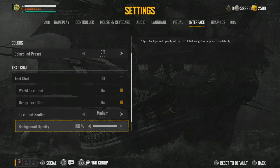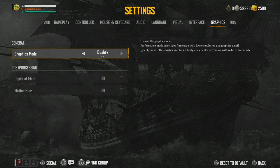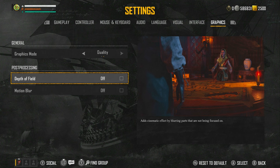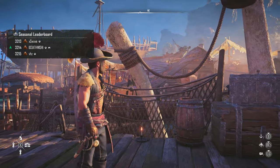Colour blind settings are off, text chat on, medium size, 100%, mature language filter off. Graphic modes I have on quality. If your Xbox isn't running quality mode and it's running performance because quality seems difficult, you probably need to clean your Xbox. I had this issue where mine sounded like a jet plane — there are two screws on the back, take them off and you can clean it easily with a hoover and a toothbrush. Do watch some videos on how to do it though. Depth of field and motion blur are both off — keep both off so your visuals look as crisp as possible.